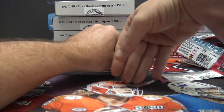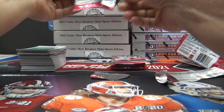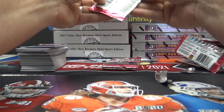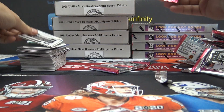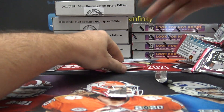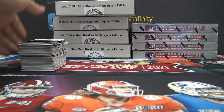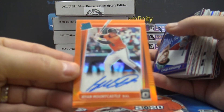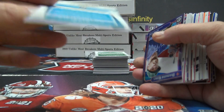Pack one — only one card in here, it could be good. DeAndre Swift jersey, nice! It's a Kyle Trask hot break. All right Chad, you're next man. All right Gary, let's see what we get — we cut right to an orange prism rated rookie, pretty nice. Ryan Mountcastle long card, rookie orange, numbered to 75.